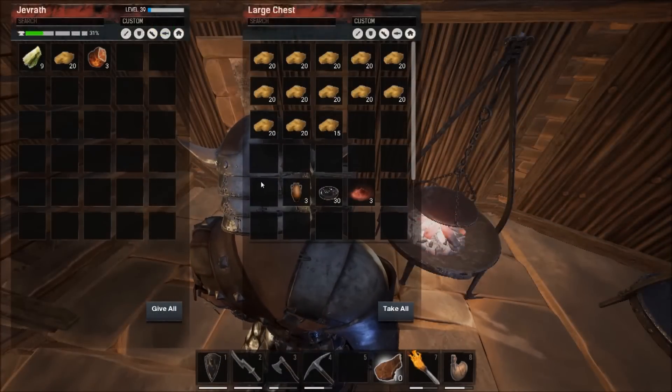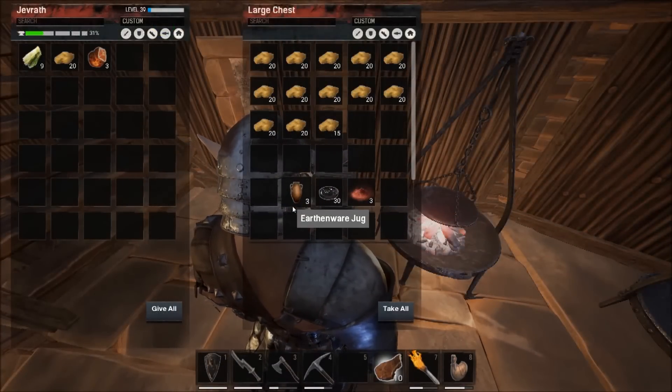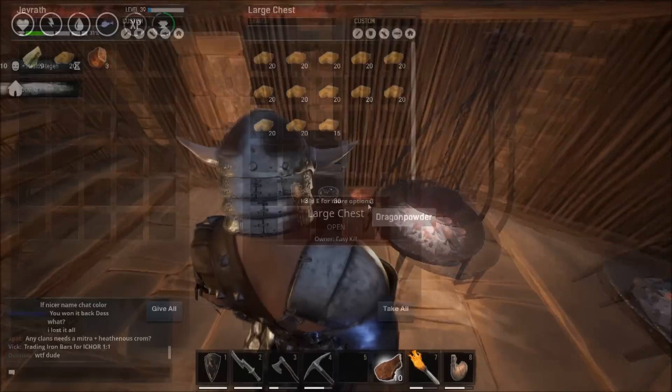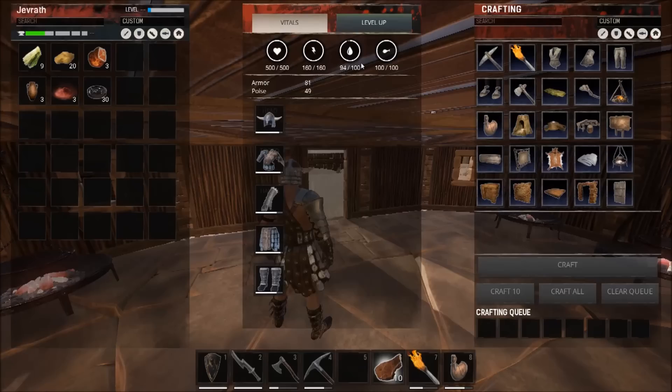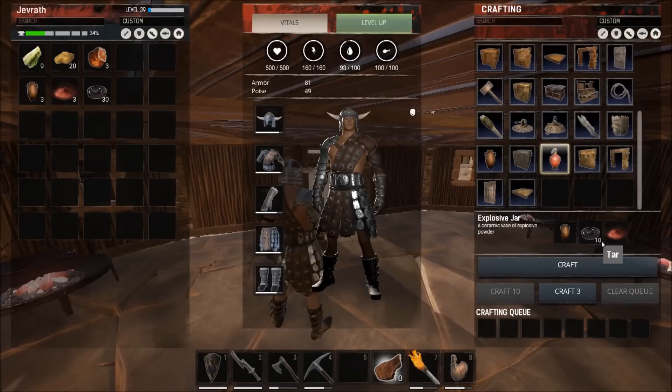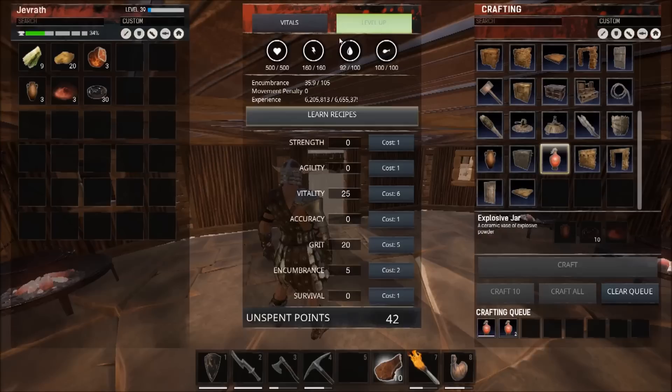Now we have gathered everything and know how to make the dragon powder, so we're going to actually start crafting the explosive jars. I made enough to craft three: I have three dragon powder, 30 tar, and three earthenware jugs — and that's all. It's a little bit of a farm for the dragons and it takes a while to make the steel fire, but it's fairly easy.